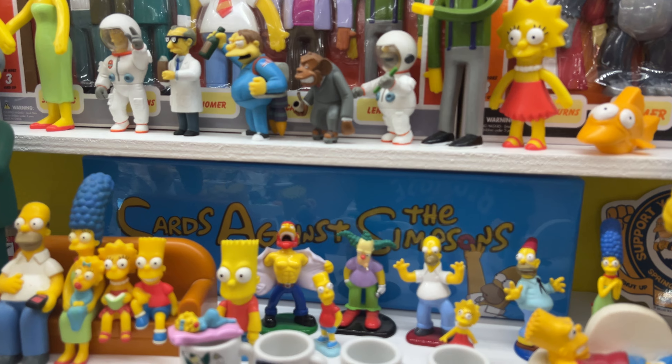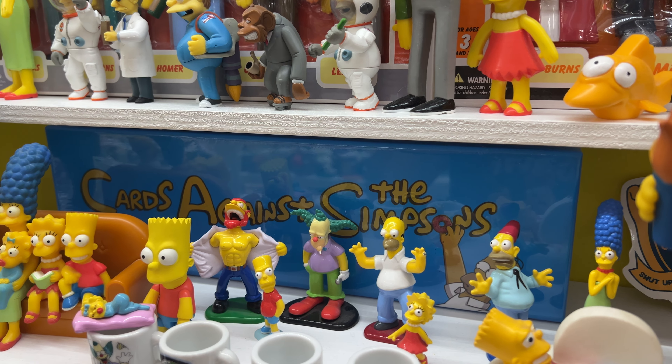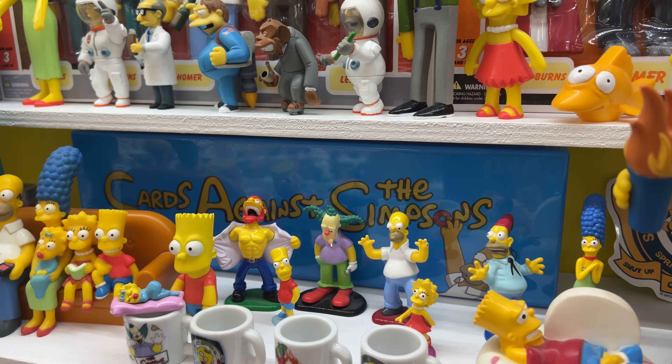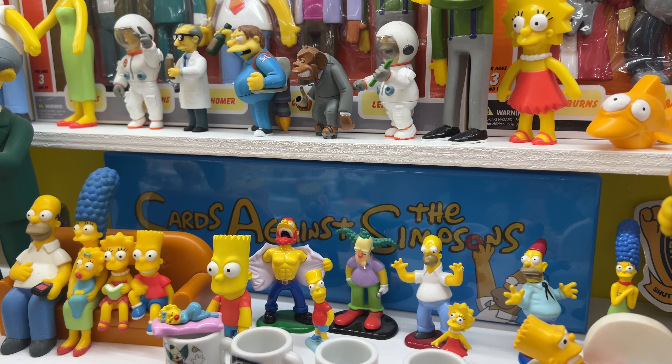Down here we have Cards Against Humanity box set for The Simpsons. There's actually two versions of this — this is the blue box, there's also a black box. I believe the blue is a little harder to get, but don't quote me on that.